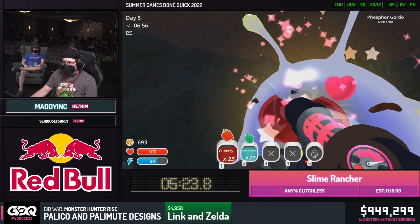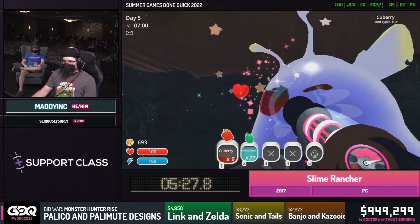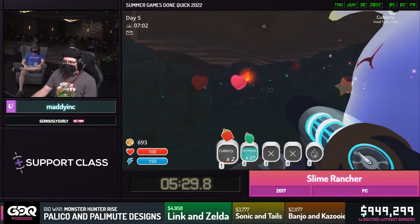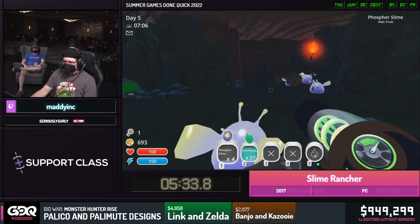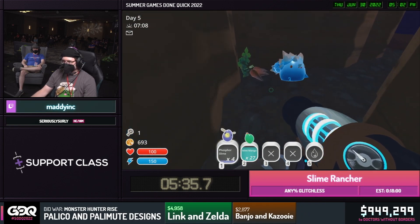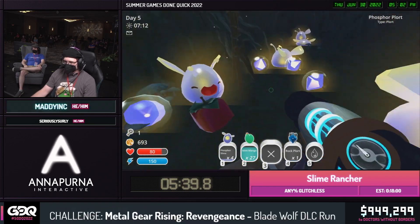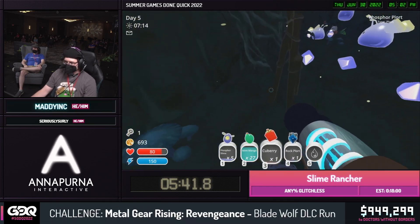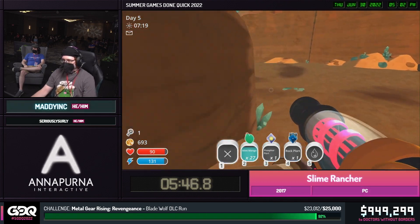There we go — it happens to be a phosphor gordo. They're going to explode into a lot of smaller slimes, and we get to feed those and pick up a plort from them. Also, it happens to drop a key, which we also need. Grab a few for a boost in a second here. Grab that rock plort that we care about. We don't need a box or a berry — we want that plort. There we go. Boost our way on out of the cave.